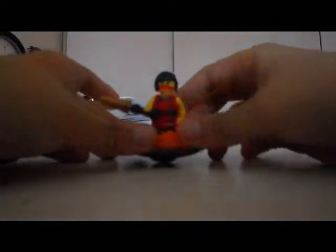First you have your spinner and your figure. First what you have to do is put the weapon on the figure, and then put it on the spinner, and then you go like: Ninja, go!